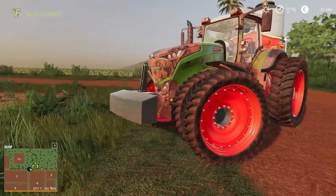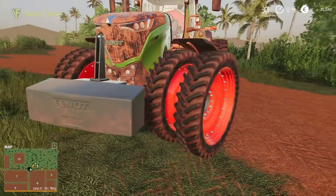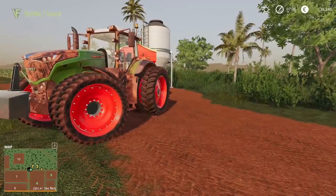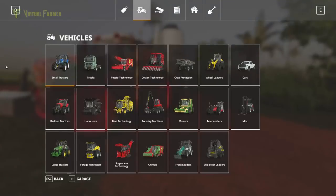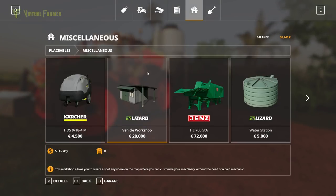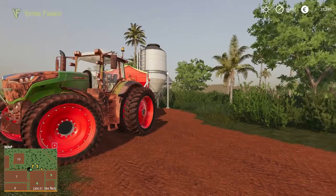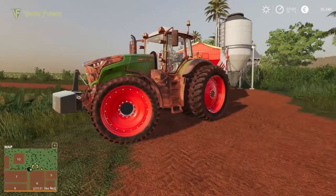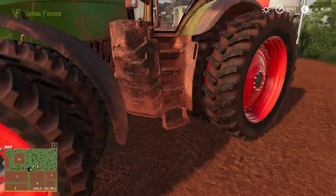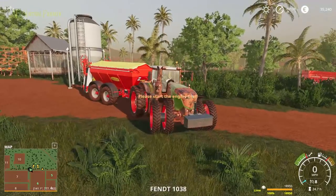Once we've done that, we need to get this ploughed as well. We may have to change the tyres for that, which means we've probably got to go down to the shop — unless I can build a workshop. The vehicle workshop is 28,000 so we could afford that, but we're low on money so we're going to have to try and do some missions. Let's jump in and get this started.